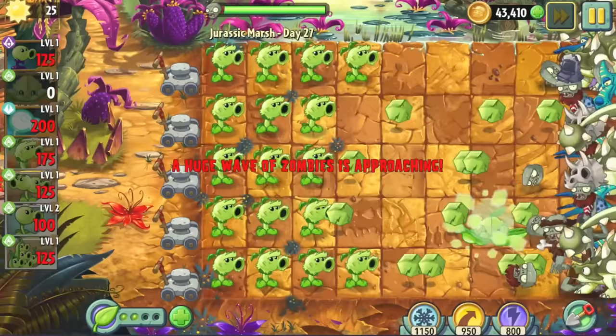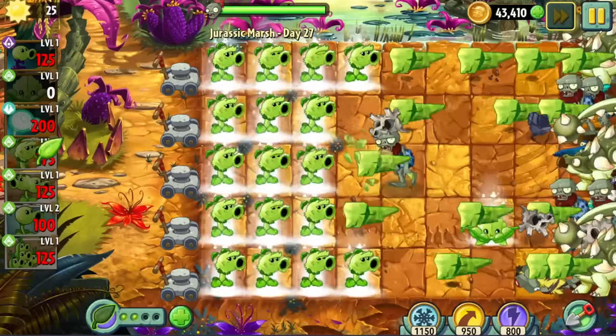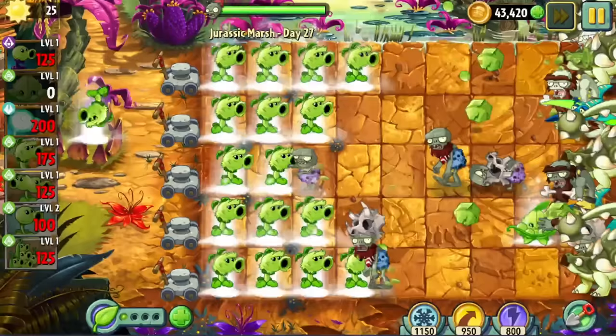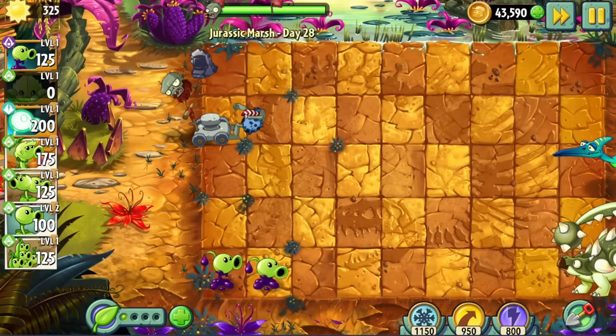Day 27 was another last stand level with a bunch of pterodactyls and Ankylosauruses. The strategy was to literally just keep the zombies in the very first tile with a Primal Pea setup, to make sure they were never in sight of the dinosaurs. Day 28 was surprisingly easy compared to the last few levels — we just had to be swift with Goopy placements, plant food usage, and finding a way to dig. Day 29 was a given plants level.